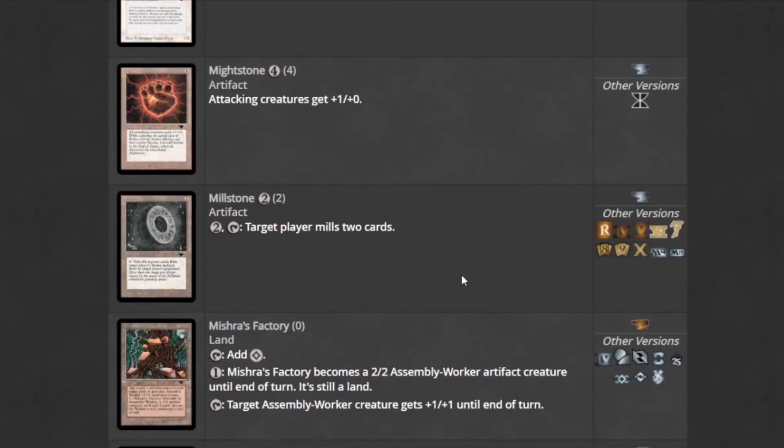Millstone — the origin of mill, the reason why the word 'mill' even exists. Tap it, and target player mills two cards.